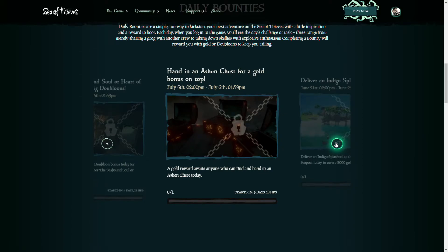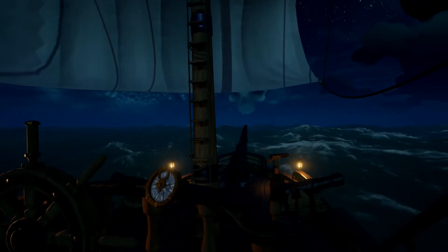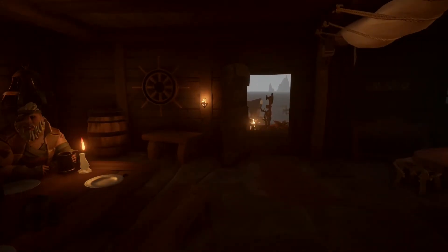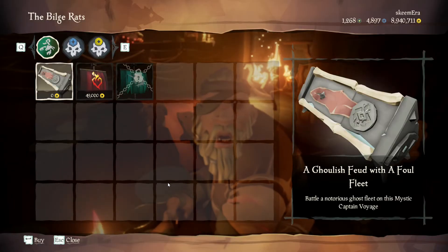The bounty for July 5th is to hand in an Ashen Chest for a gold bonus. Ashen Chests can be found in the following ways: as a reward from an Ashen Guardian's Note Quest dropped by Ashen Guardians, a chance to appear on any Skeleton ship, three Ashen Chests always carried by the final Skeleton Captainship of a Skeleton Fleet encounter, a chance to drop from a Megalodon or a Kraken, a guaranteed reward for completing an Ashen Skeleton Fort, and as a guaranteed reward from an Ashen Chest Stash Voyage bought from the Black Market for 50 doubloons or 65,000 gold coins. I would recommend server hopping or sailing until you see either a Skeleton Fleet or Fort Cloud Spawn. However you decide to grab your Ashen Chest, remember to turn it in to Duke — locked or unlocked — at any outpost to complete the bounty and earn your extra doubloons.